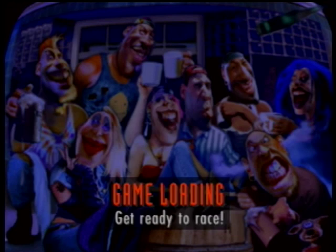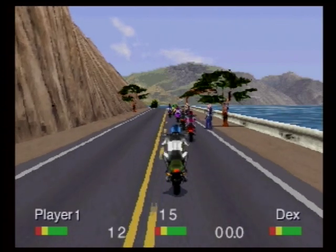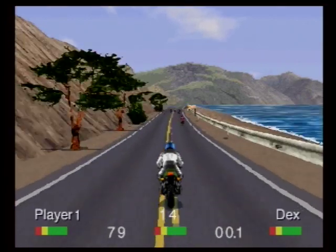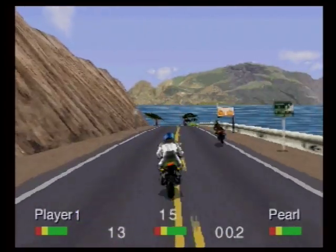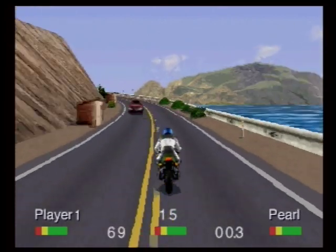So emergent gameplay — the funniest thing I ever saw was: after you fall off your bike, the cops will pursue you and try to sideswipe you. They'll actually try to whack you with their truncheon. There was one instance where we were racing along and somebody hit something and flew off their bike at like 500 miles an hour. They're tumbling along the road while the cop is keeping pace with them — and then while they're tumbling, the cop pulls out his truncheon and starts beating them up. Whack, whack, whack.